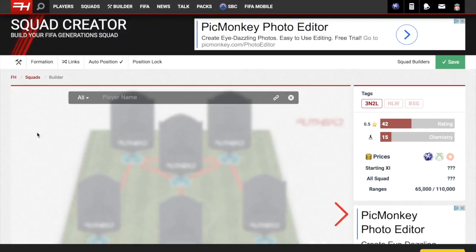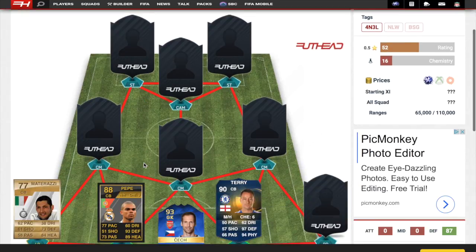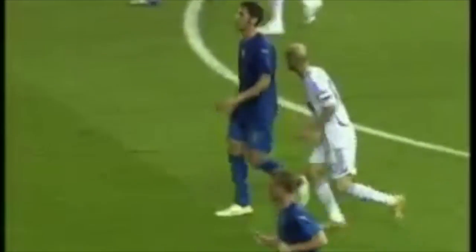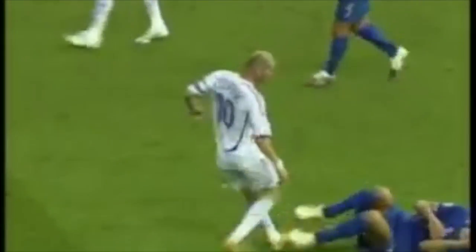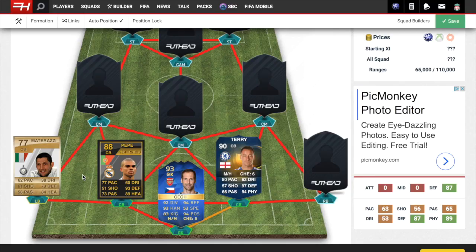On to our next center back, it's big Materazzi. Materazzi is just known for being disliked — getting red cards — and he's the man who Zidane headbutted. They exchanged words, and Materazzi talked so much that Zidane went and headbutted the dude, got kicked out. No one really likes Materazzi.